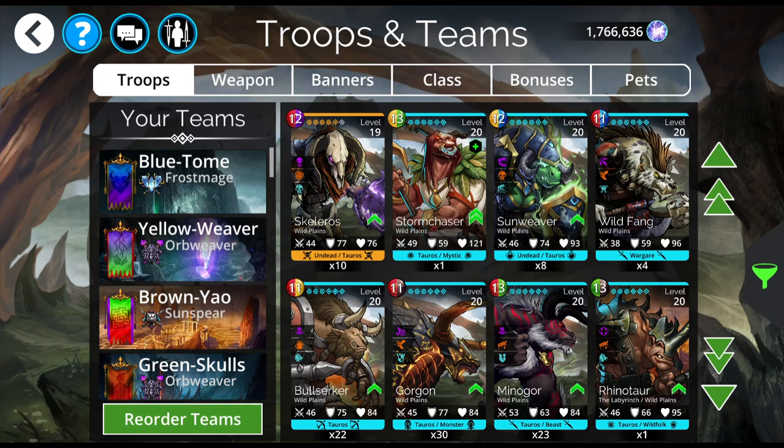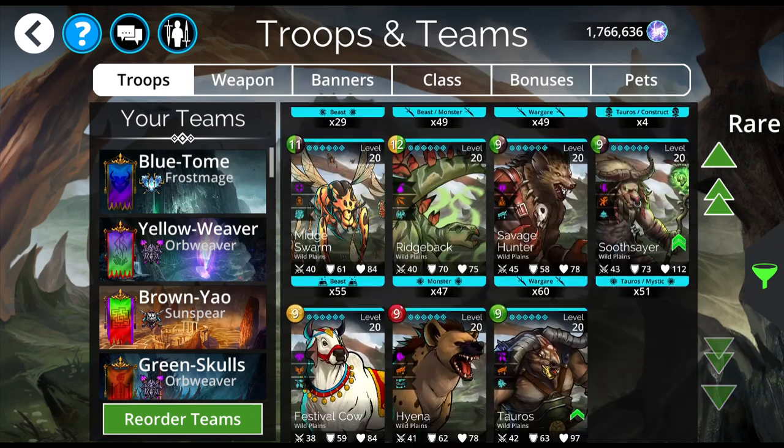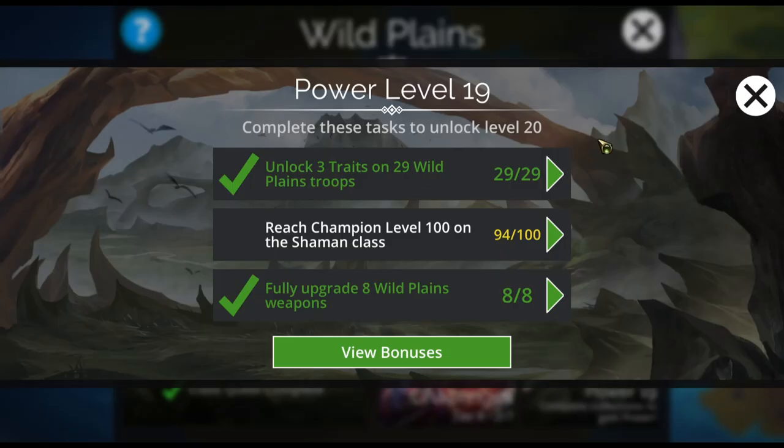I like the Gorgon a lot. Minotaur — or Minogor, that's funny. Bulette I hate fighting but have never actually used him otherwise. There's some good troops here, but in particular, if you're going to use event keys I really recommend going for the Lord of Slaughter and Petrus the Bull. I'm going to be trying for Petrus the Bull a little bit later myself, because I want it.